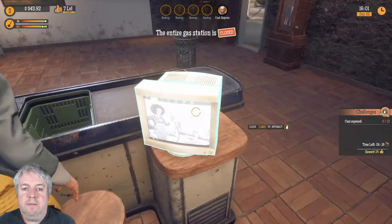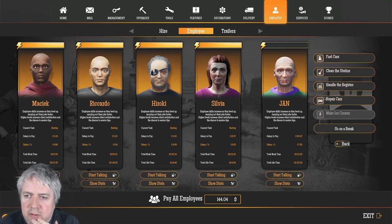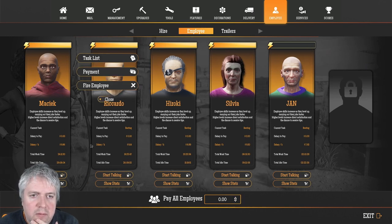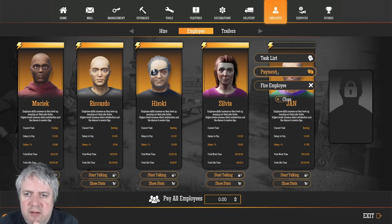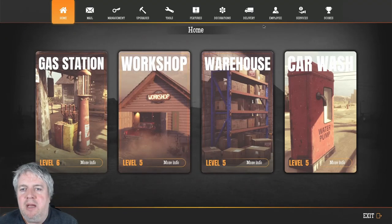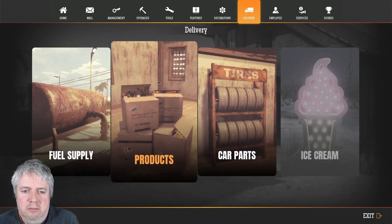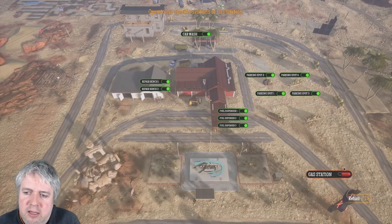Jan, you can go for a rest, mate, and then we'll bring you out to handle the cars. Sylvia, you will come out to do the register. Let's open things up. And I think if we paint anything — everything — I don't know whether that's going to screw everything up. I just want to do the inside. Let's open up that gas station.